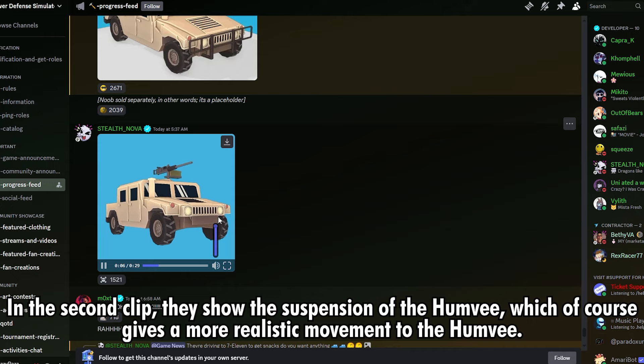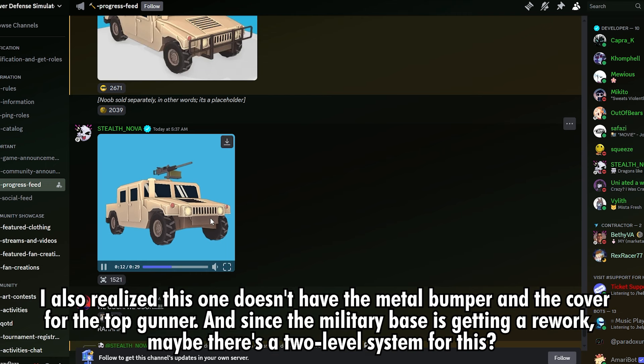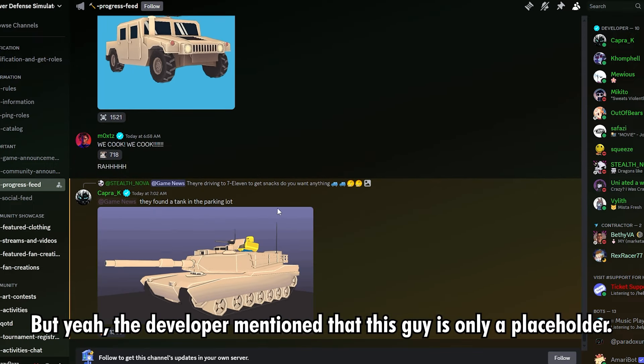In the second clip, they show the suspension of the Humvee, which of course gives a more realistic movement. I also realized this one doesn't have the metal bumper and the cover for the top gunner. And since the military base is getting a rework, maybe there's a 2-level system for this. But the developer mentioned that this model is only a placeholder.